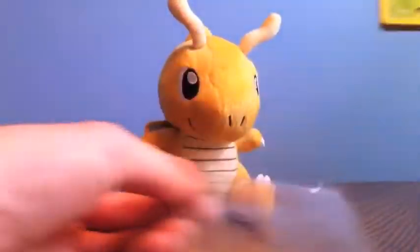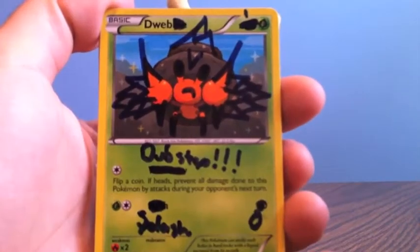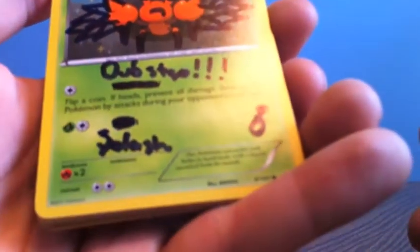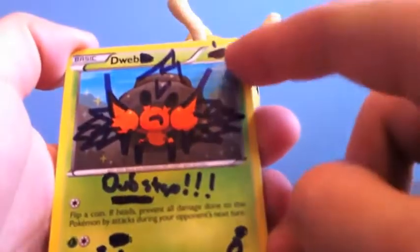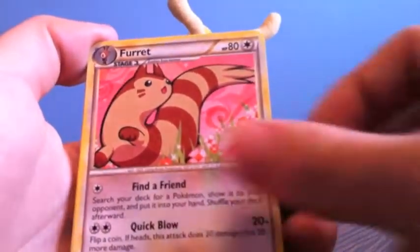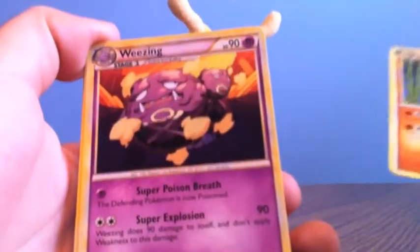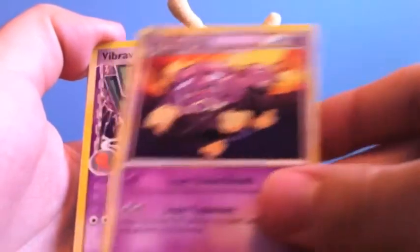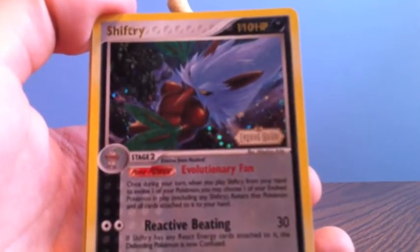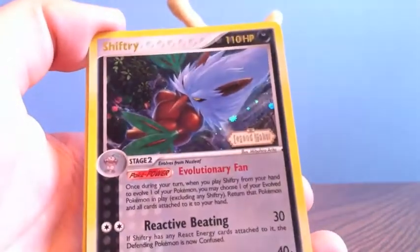These are the extras. A little signature card kind of thing here. It says 'Web, Dubstep, Splash, zero damage, one HP.' That's funny. And we got Furret — that's a rare. Sandslash, rare from HeartGold SoulSilver. Weezing, rare. Vibrava, rare. Shiftry, reverse holo — that's really awesome. I love that.